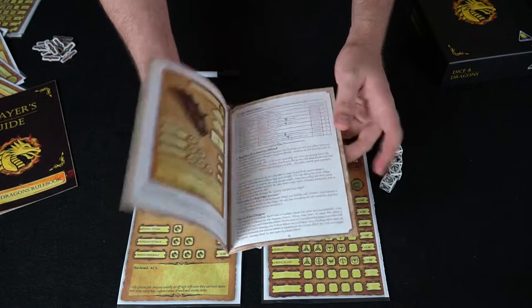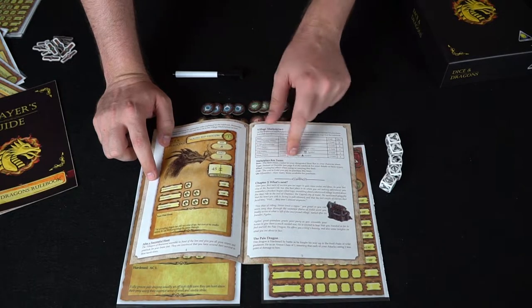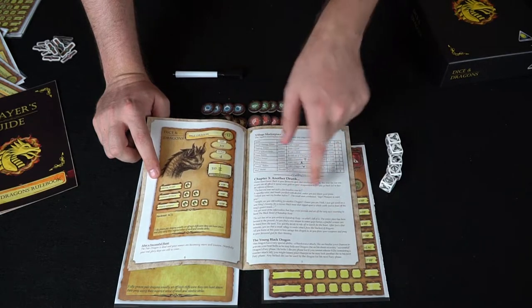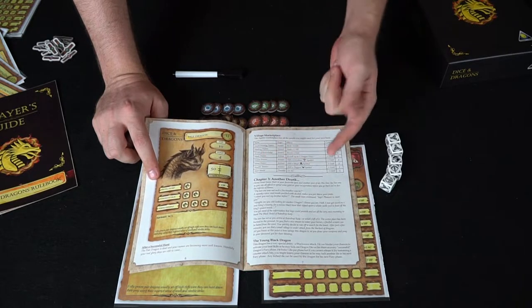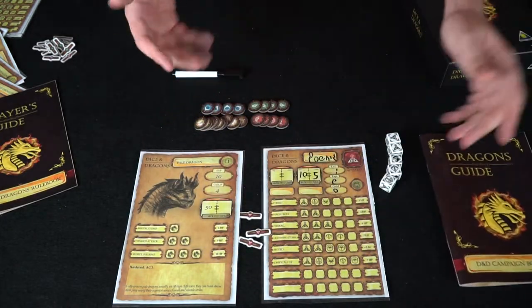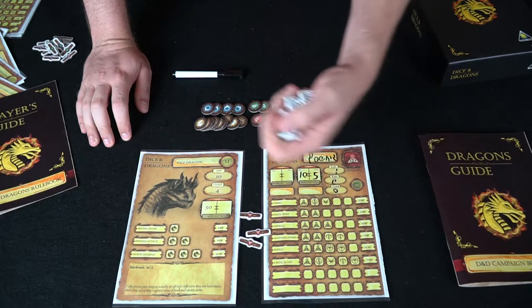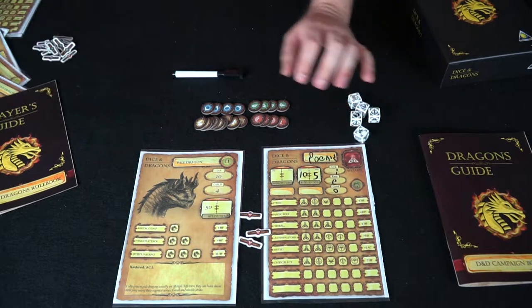The dragon guide tells you what the shops are going to have. If you beat the first dragon, it shows you the items in the shop and what the marketplace does. You can purchase things for one gold. If you fought both dragons, you choose from both shops and the shared gold pool. Items include things like an instant potion or a Steel Shield for plus one AC.